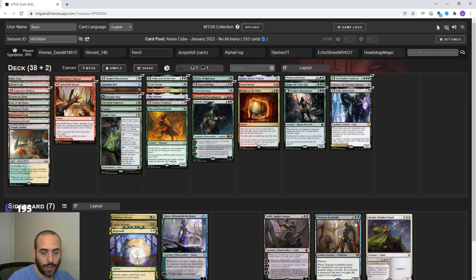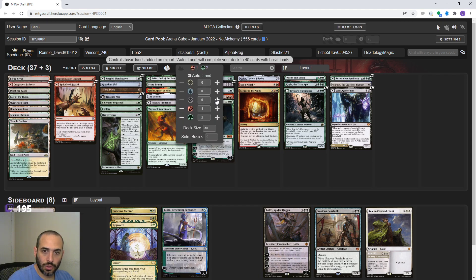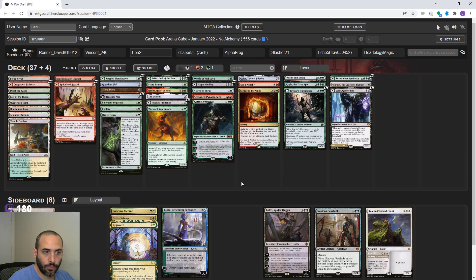We need Forest, Swamps, and Mountains because we have Emergent Sequence and Vastwood Surge to search up basics. I'm not actually sure we're probably going to have to cut Blast Zone. Even though I think we can afford the colorless, we have to get all those basics in. At minimum we need one of each, but we actually need more than that - we need a second red. We have a lot of red cards and we actually have a lot of red duals too. I'd definitely be comfortable with only having the one forest if we have enough green sources, but our fixers are green.